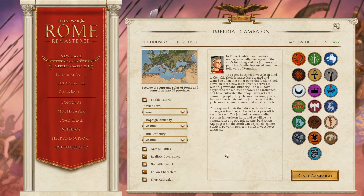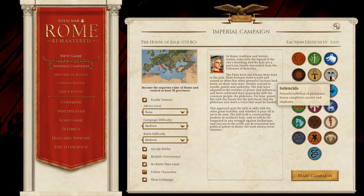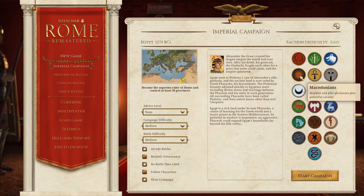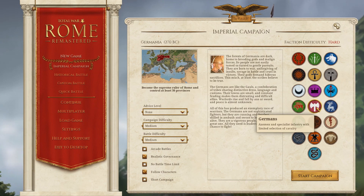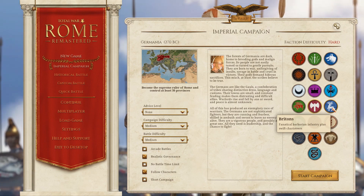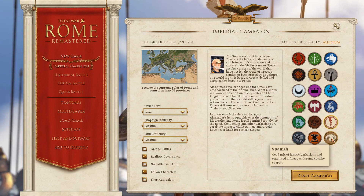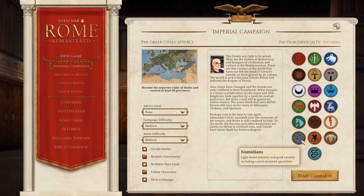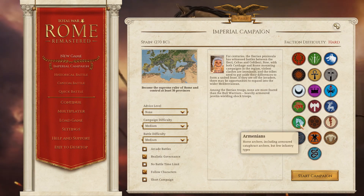Number six: all of the factions are now playable. The original Rome Total War included 22 factions, but the remaster ups that number to 38 playable choices. Feral added 16 civilizations that were previously only seen as AI-controlled players, allowing you a greater range of choices if you don't want to play as the Roman Republic. Those factions are all locked until you defeat them in battle once, but you can toggle a setting in the launcher that makes them available from the start.